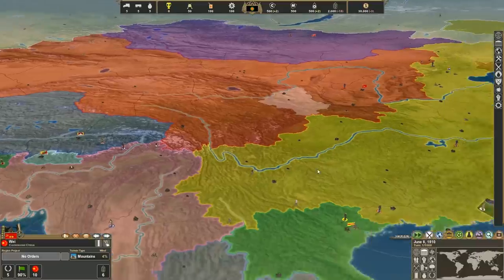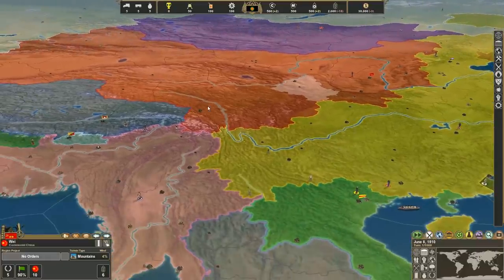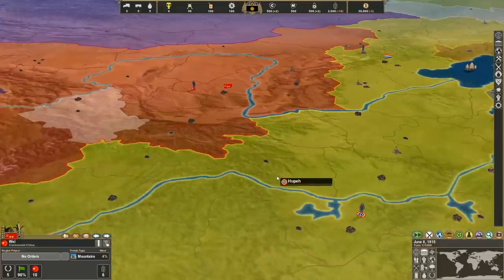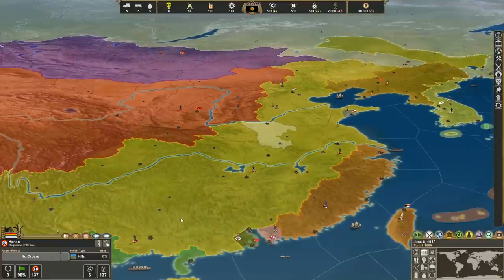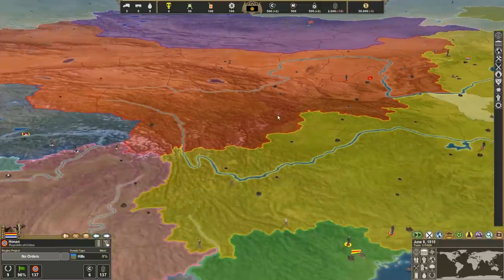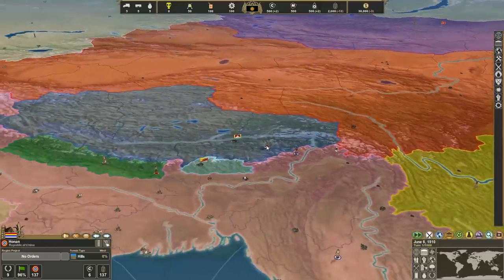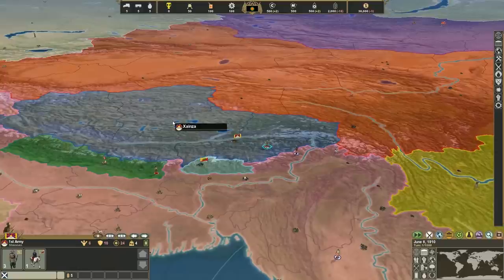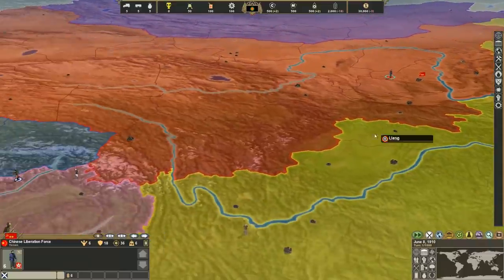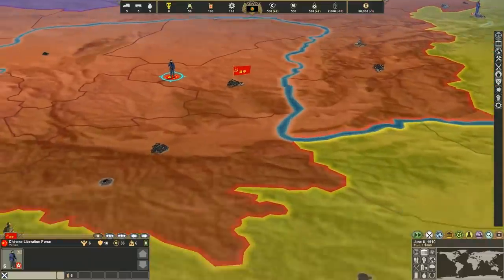I've added in the Communist Chinese. They've pretty much spread into the entire northwest, as you can see. They're supposed to be a major threat to the Republic of China, but the AI is not all that intelligent. It pretty much immediately declares war on Tibet, and Tibet kicks their ass just about every time, which makes for an interesting game for sure.